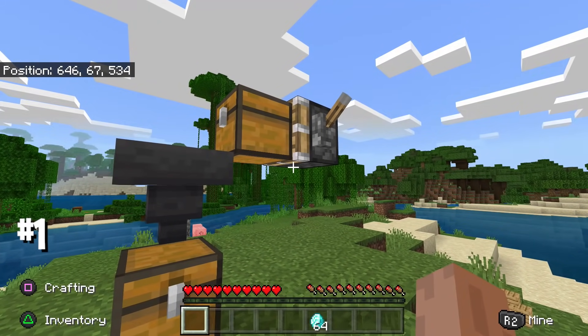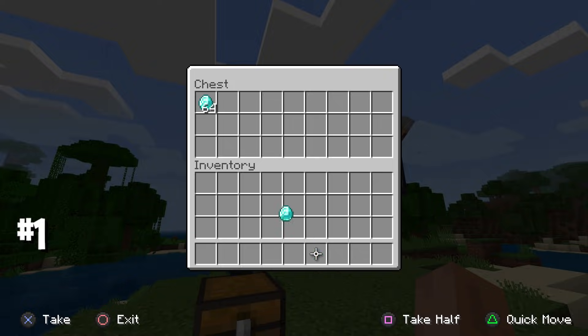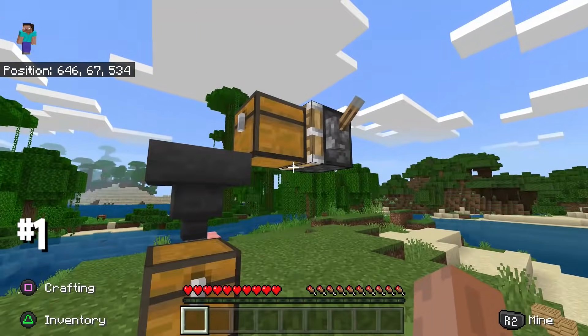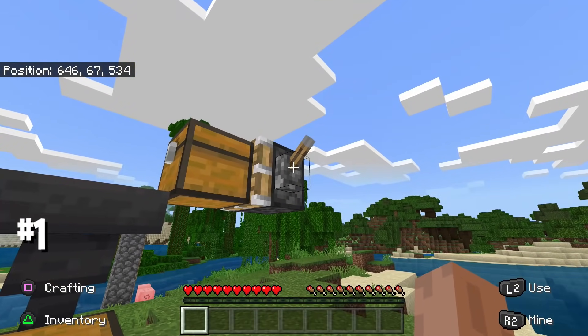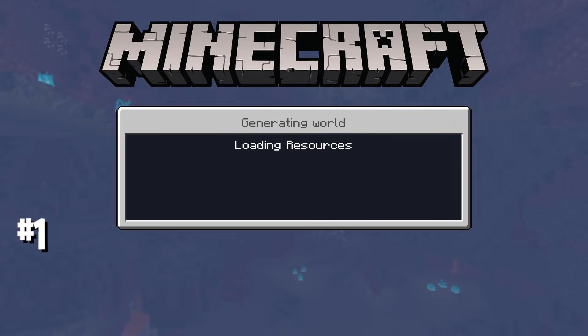Remember this only duplicates items that are stackable, so be careful — swords and similar items won't work. Place the item you want to duplicate into the chest. Make sure it's in the first slot — it has to be in the first slot. Once you have everything set up with your item in the first slot, look toward the lever and save the application.